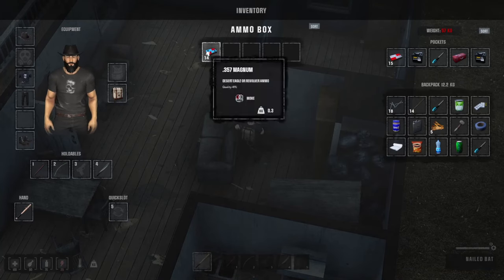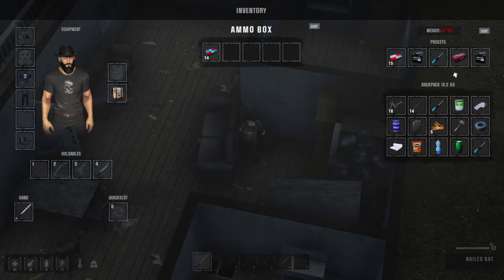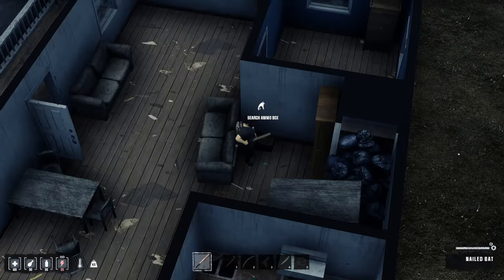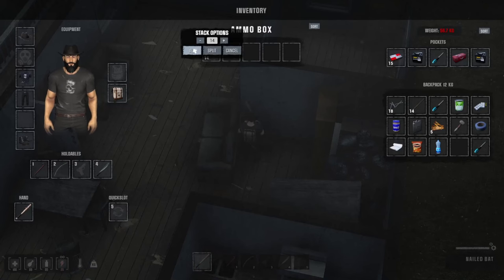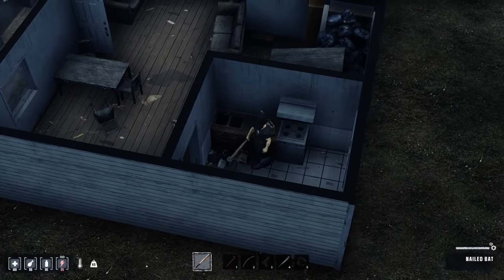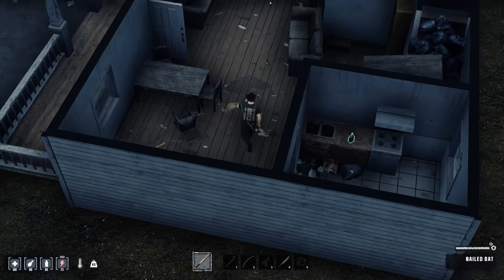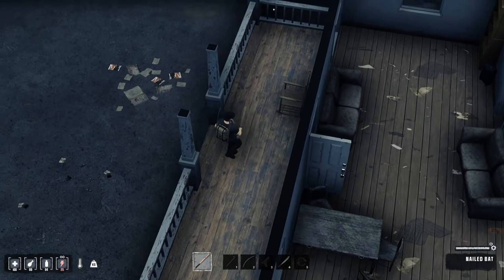There's .357 ammo — I don't have a gun yet, but those are kind of common so I'll try to make room. We can drink that soda. We'll search the ammo box. I'm not going to do a whole lot of editing in this playthrough, because I want you guys to be able to see everything on how to survive. Long walks I'll probably edit out, and little grindy resource-gathering stuff I'll edit out.